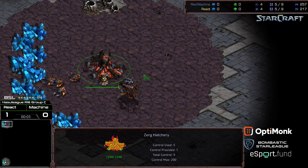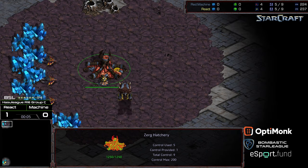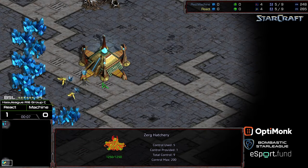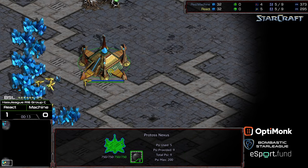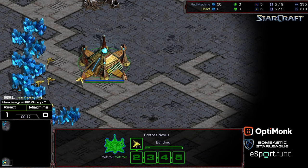Hey guys, welcome to another commentary done by Diggity. Upper left hand corner we have Machine starting as the Grey Zerg. Bottom left hand corner we have React starting as the Yellow Protoss. This is going to be part of BSL Season 14 Hostile League round of 16 Group C, second game of the winner's match — and Machine down 1-0. We'll see if he can come back.